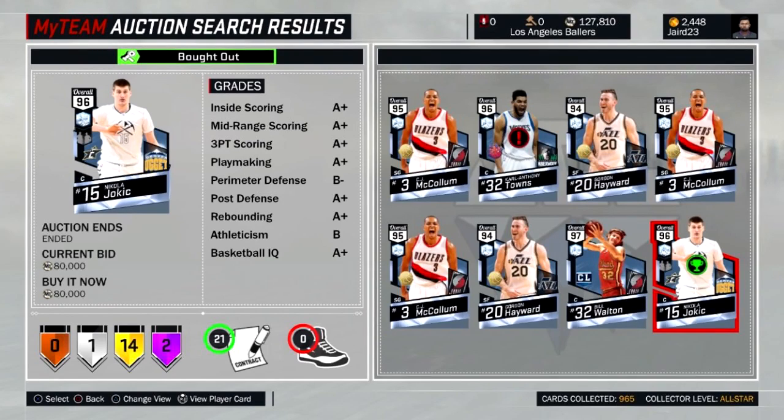At number 3, this guy ended up missing the diamond Towns, but he was fast enough and lucky enough to get this diamond Jokic for 80,000 MT. This card is still actually selling for over 200,000 MT, so congrats on getting it for 80,000.